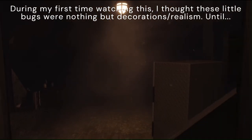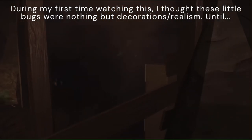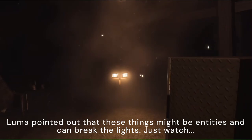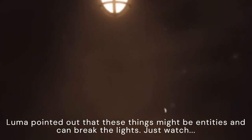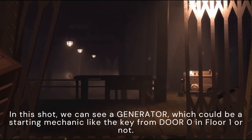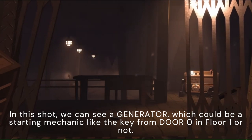During my first time watching this, I thought these little bugs were nothing but decorations or realism. Until Luma pointed out that these things might be entities and can break the lights — a possibility. These can also be harmless or harmful. In this shot, we can see a generator, which could be a starting mechanic like the key from Door 0 and Floor 1, or not.